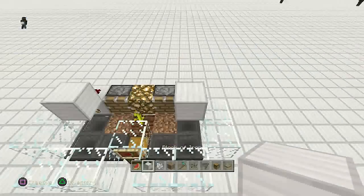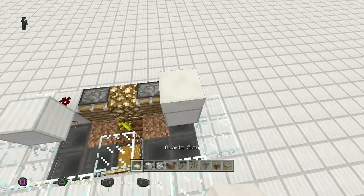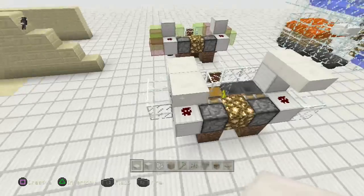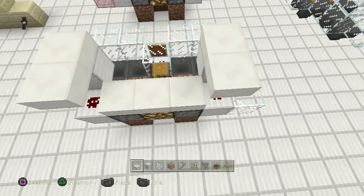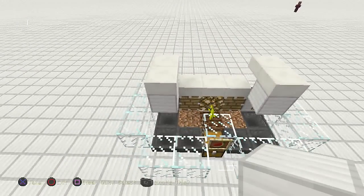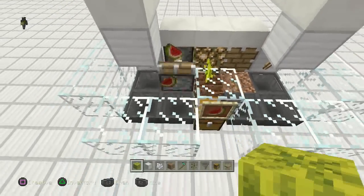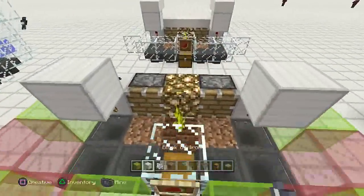If you wanted to make this more survival-friendly, anywhere a mob can spawn you might want to cover it — like here and here. That will help you out. I'd probably put it right there, and right there too. You've got to be really careful with bud switches — all it takes is one wrongly placed bud switch. Make sure it all works good, and there you go — easy peasy! You can dress it up like the other one, but this is as simple as it gets. Simple automatic pumpkin or melon farm, whatever you want to use.